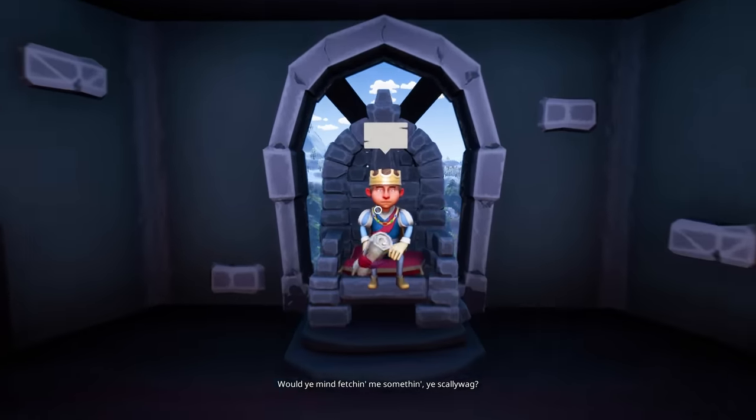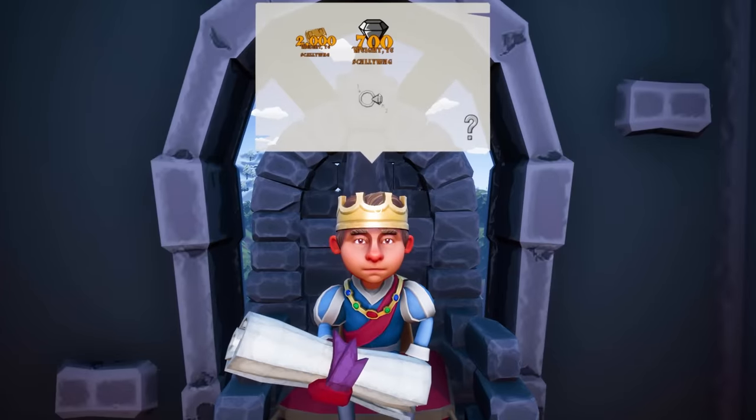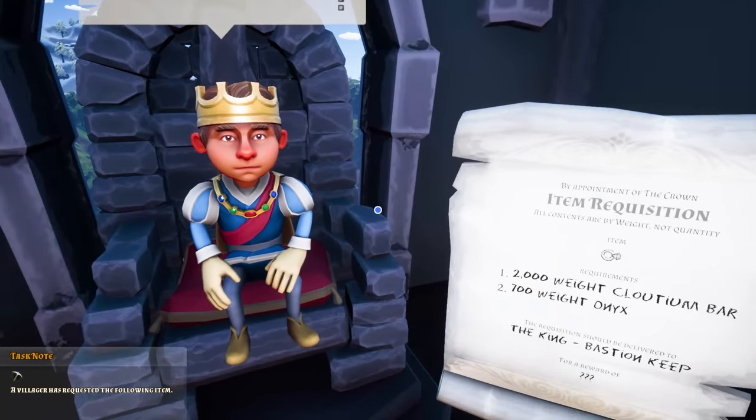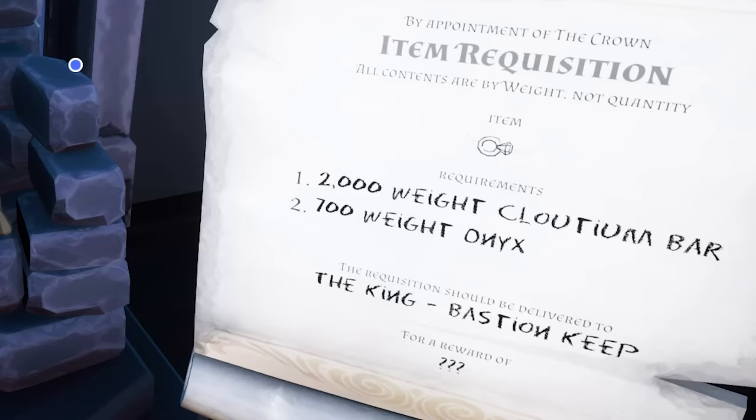Would you mind fetching me something? What do you want — a ring made out of goop? It's kind of a different figure — it's like a child king. A 2,000 weight cloudium bar, and a 700 weight onyx. That's not bad — and a reward of question marks.